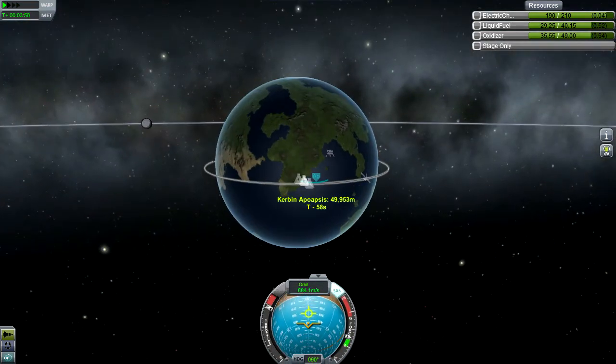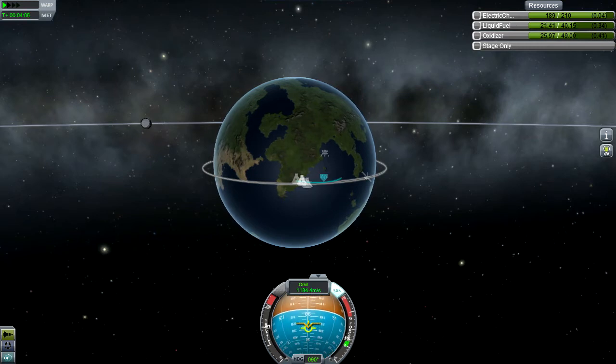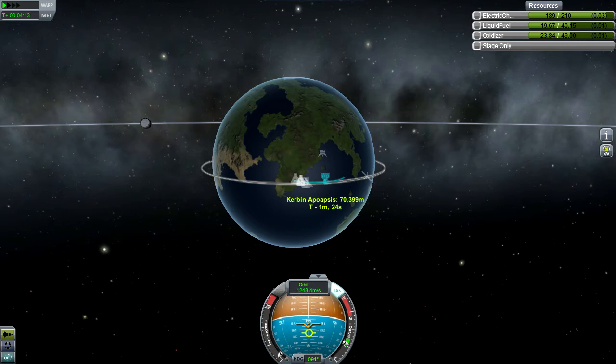It kind of automatically pulled over to prograde on its own a bit. We're having to control it just a little bit to keep it from going past prograde. Now we have to get our apoapsis to 71 kilometers. I'm falling too fast for that to happen, so we need to pitch up a bit more. As you can see, we are rapidly running out of fuel, but we are also rapidly approaching orbital velocities. I do need to follow the prograde vector down to some degree. I'm going to throttle down to two-thirds — I'm just kind of trying to feel my way around it. And now I've cut the engines entirely, and we're going to coast.